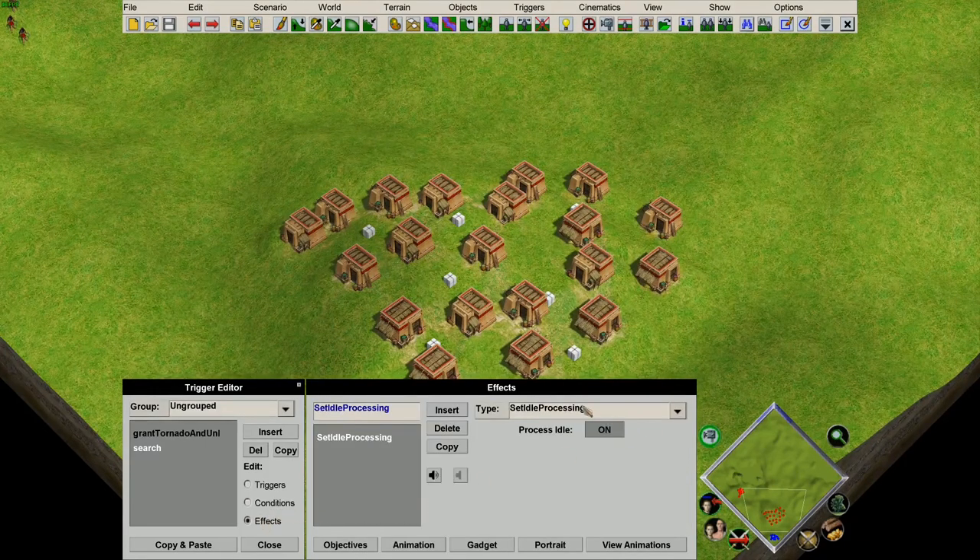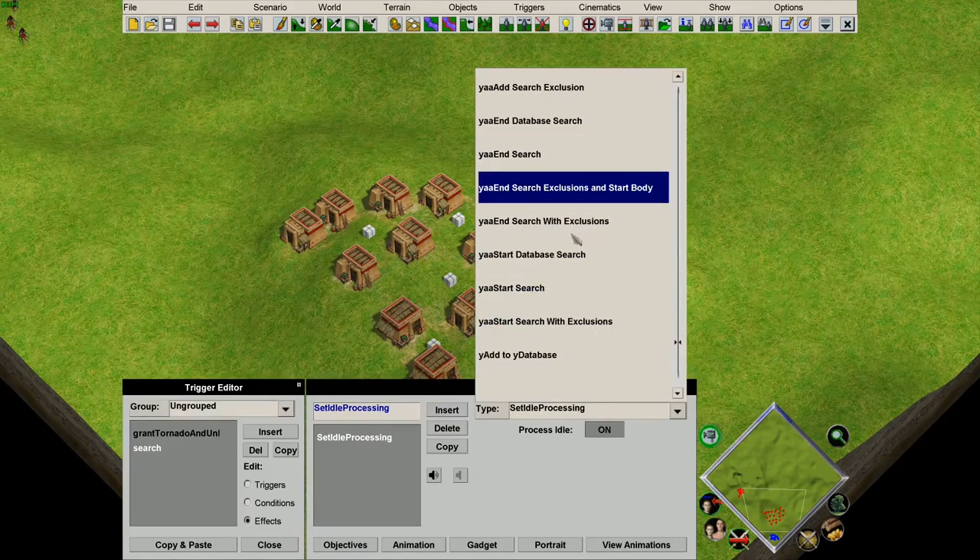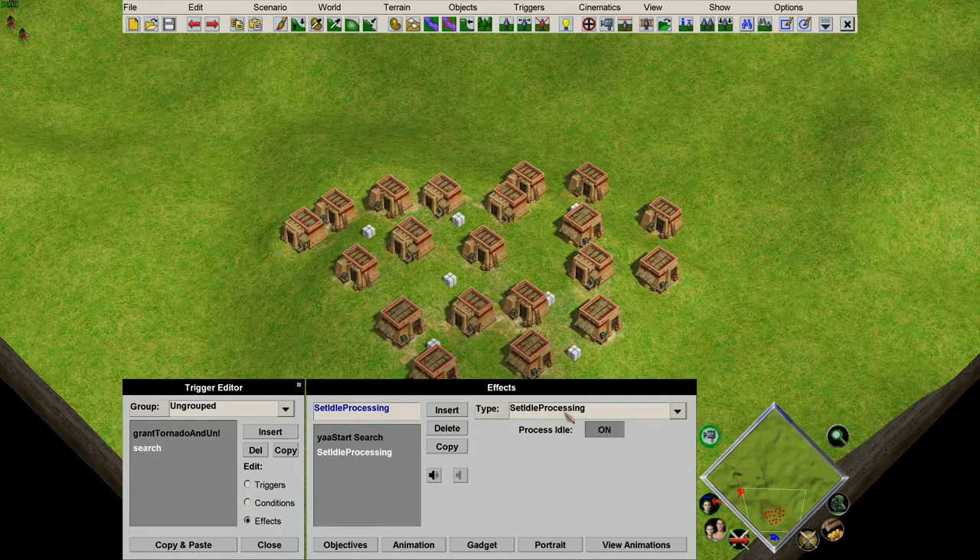I also recommend putting the priority to high. The basic structure of a search trigger is: we have a search start at the beginning and a search end which must be at the end. Everything else needs to go in between.